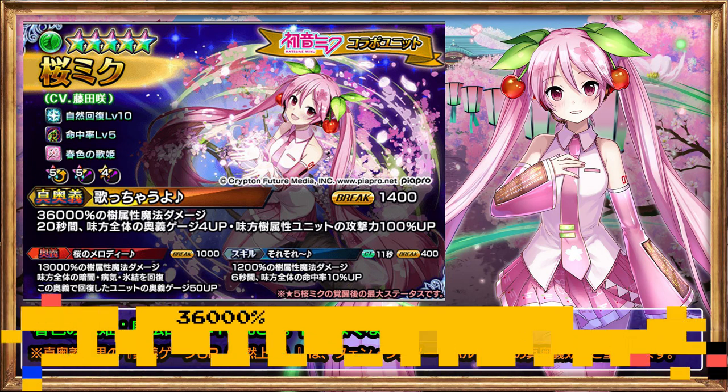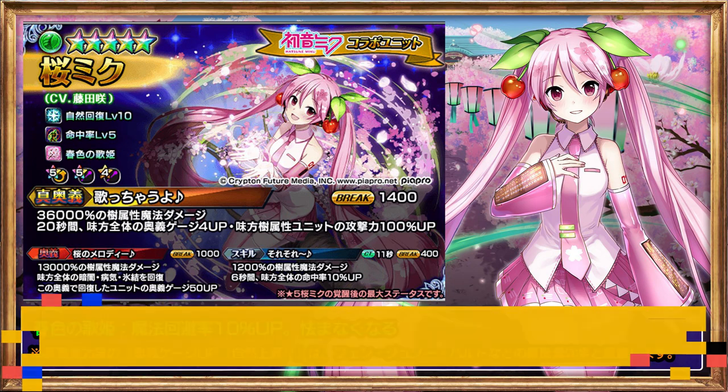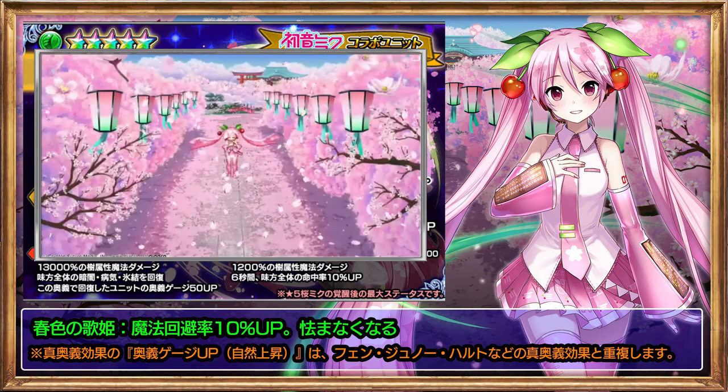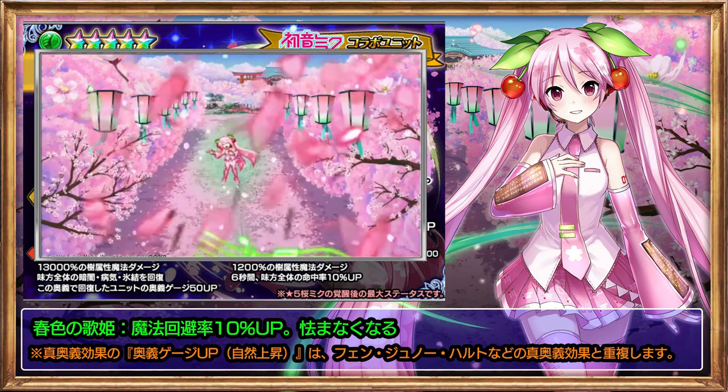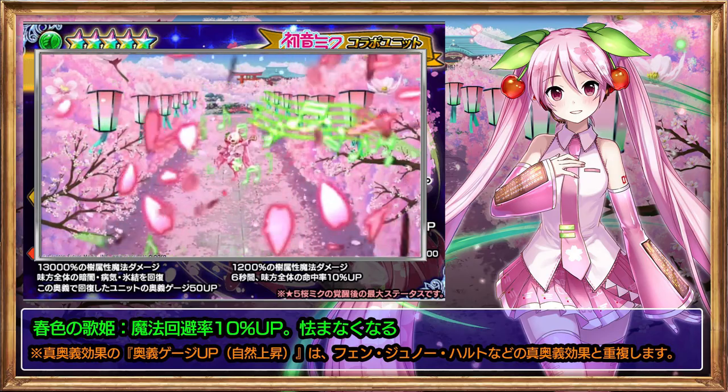And her True Arts: deals 36,000% Earth damage, magic. For 20 seconds, increase all allies' Arts gauge by 4 and increase Earth units' attack by 100%. A super powerful sub-attacker that increases attack of Earth units with a long duration of sustained Arts gauge at 4 per second, and a massive instant 50 Arts gauge up to the allies healed with her Arts.